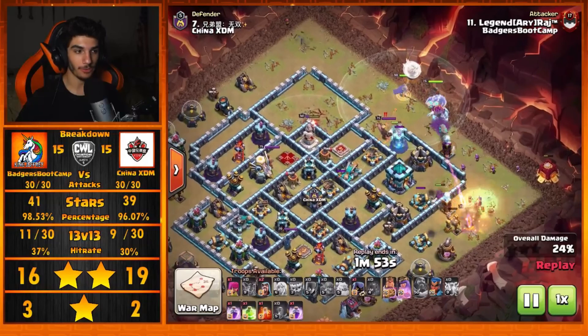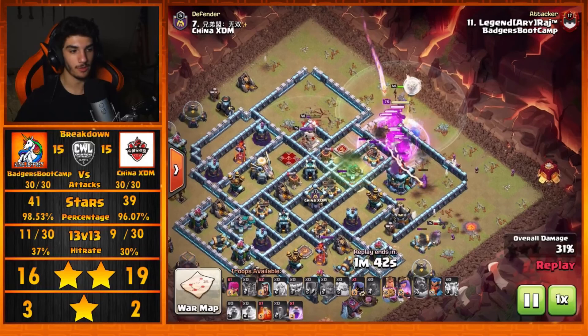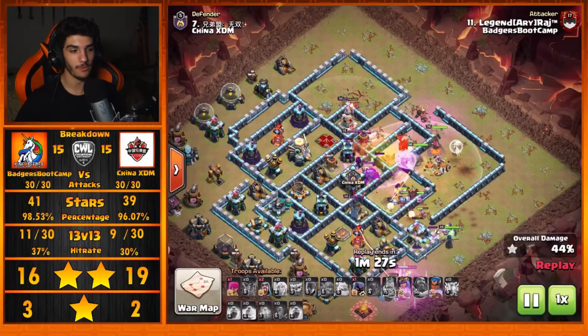Here come all the Yetis and the Bowlers from the top side to support the Warden, who's taking a bit of damage from that Expo. The Ice Golem steps up to freeze those defenses and keep the Warden alive. There's the Rage spell to keep everything moving, and the Siege Barracks is doing really nice funneling work for his main army. He loses all his Bowlers before they get to the core, but he still has every single one of his Yetis alive, with those healers doing really nice work keeping them healthy.